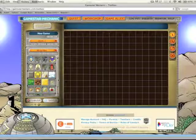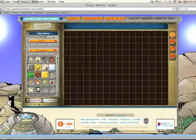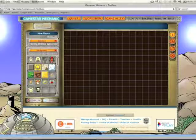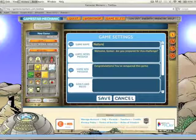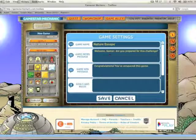Once you've reviewed everything available to you, the first thing I suggest you do is go into your Settings through your new game. On this page are the little intro messages and the messages you create for when someone has won your game. You want to put a new game name in there — I'm going to call mine 'Nature Escape.'